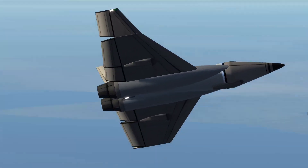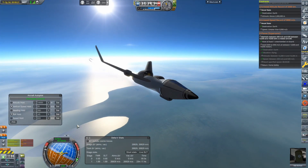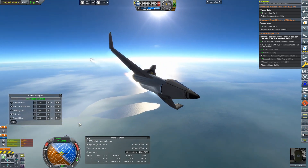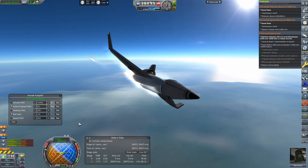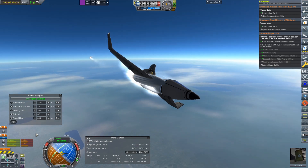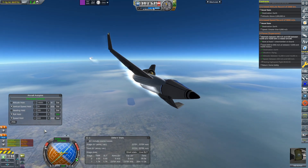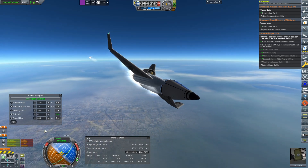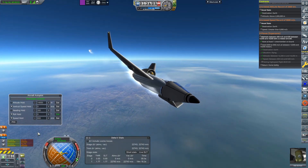Up next we have a brand new jet — essentially we took the KX3 design and gave it a delta wing with 45-degree angled wing tips for aesthetic reasons, plus two of that same engine. This was actually necessary and not just me having fun, because the X-plane contracts were getting faster and faster and the KX3 couldn't keep up. Running in simulations, the KX5 would reach a max speed of a little over 700 meters per second before the engines completely fried and blew up — however the contracts weren't making us go quite that fast, so this was a non-issue.